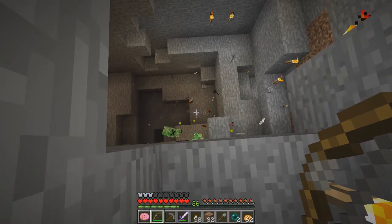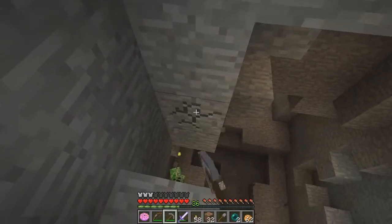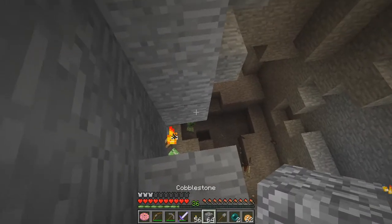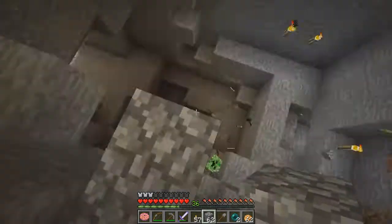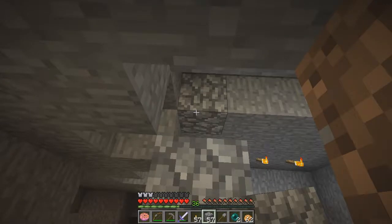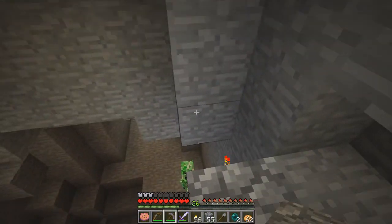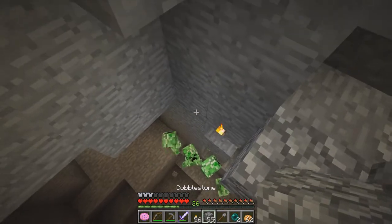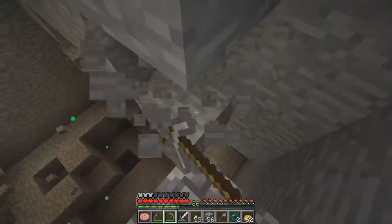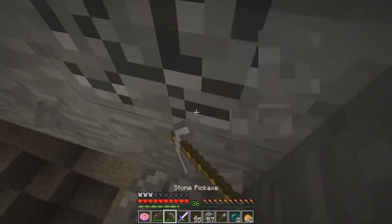Let's get some cobblestone going instead — less likely to just break away. I don't see any more spiders spawning, so either we've lit it up wherever it is, or maybe it got blown up. Who knows? I don't know where those guys are spawning either, but I'm sure we'll find out shortly. What can we do here without dying?